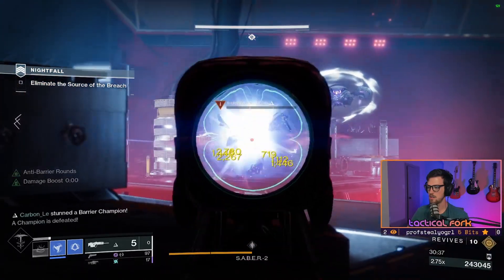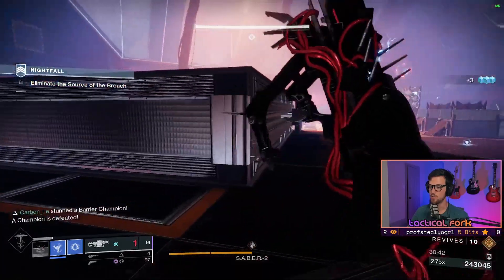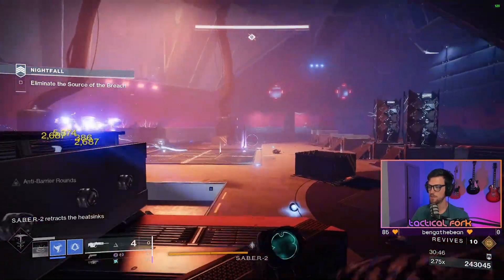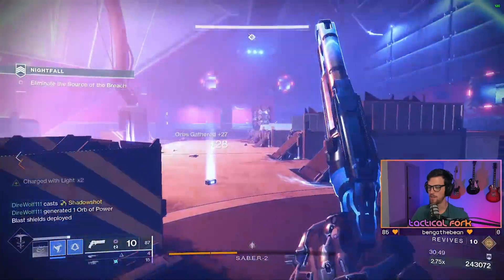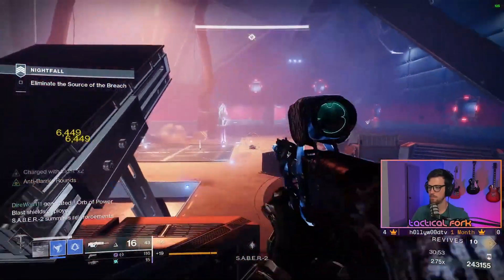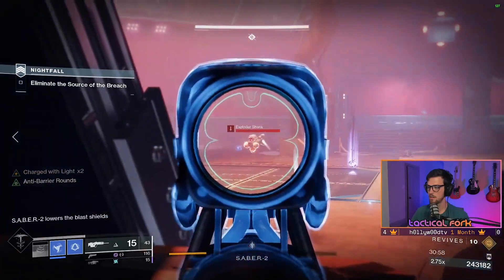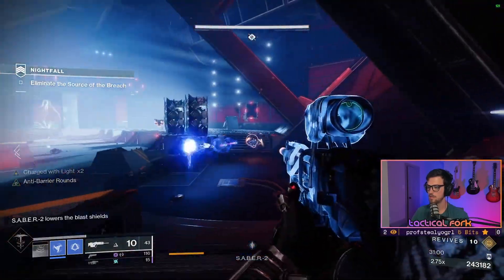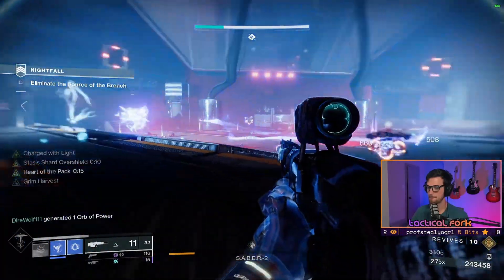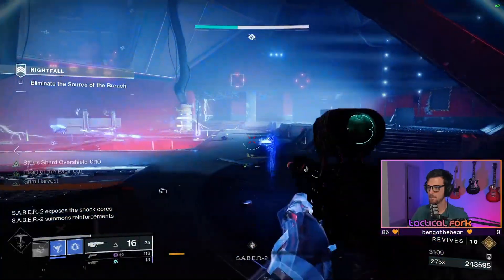Once you kill the servitor, that triggers the next DPS phase of Saber 2. Keep in mind, this is the final DPS phase — there are no more immune phases for the rest of the encounter. Doing as much damage as quickly as possible limits the engagement and the amount of adds you have to deal with. For these last two sections of health, you're dealing with exploder shanks, tracer shanks, and regular shanks, so move around the room and focus on the boss as much as possible. Usually having one fireteam member focus on adds helps, just in case any of those exploders get close.